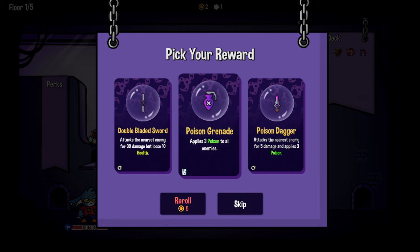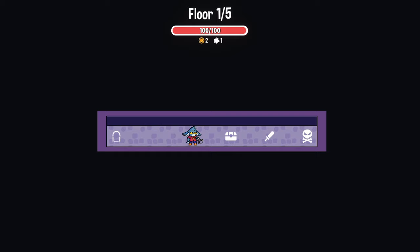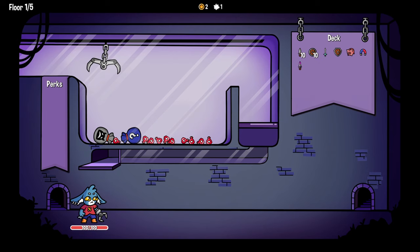Alright, so the double-bladed sword, Poison Grenade deals three poison to all enemies. Or the Poison Dagger, which is damage and three poison to one enemy. This is glass, so this will not be magnetized. That's true, but it hits everybody - it just does three poison. One damage at the start of every turn and it reduces the amount of poison by one. Maybe we'll grab a Poison Dagger then.